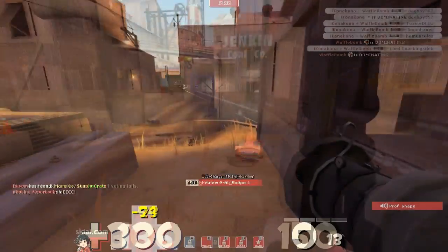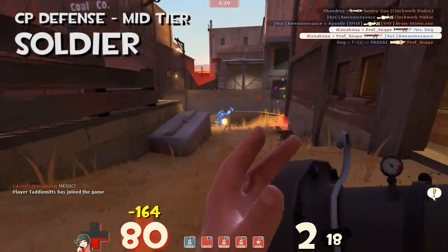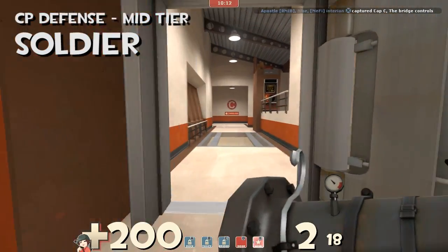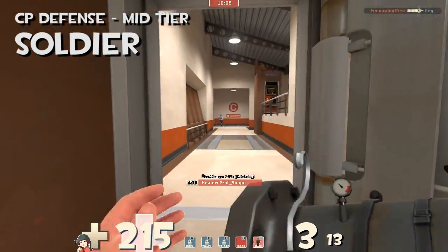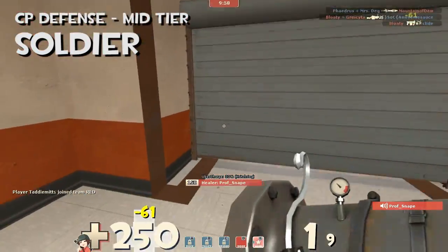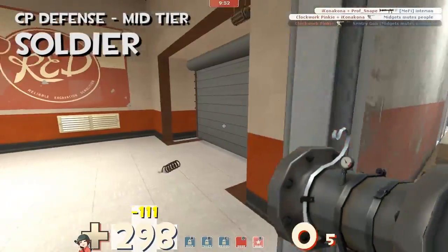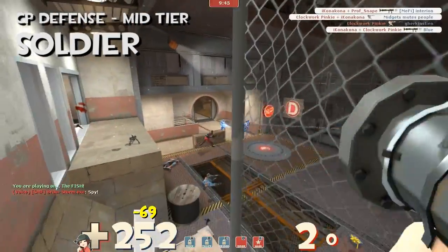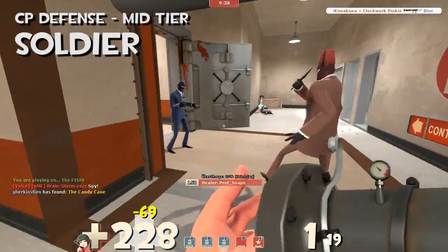Next in the mid-tier is the Soldier. He's a pretty generic class, but the real place the Soldier shines is with a Kritzkrieg. The rockets deal splash damage, which is very important — if you ever see a point being captured, you can start spamming that point with rockets and get hits on multiple people, hopefully getting multiple kills. The Kritzkrieg Soldier is super effective on defense for this reason.